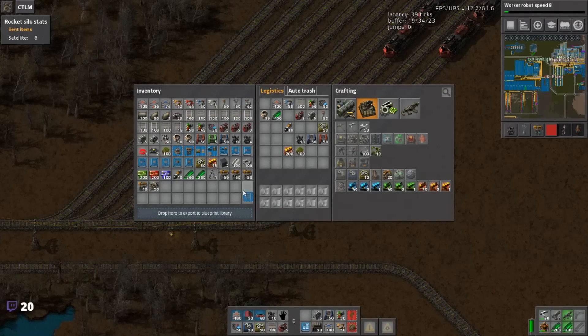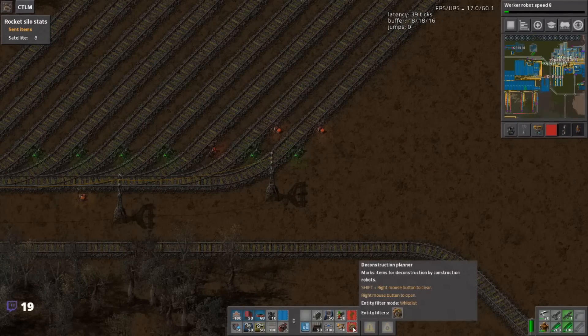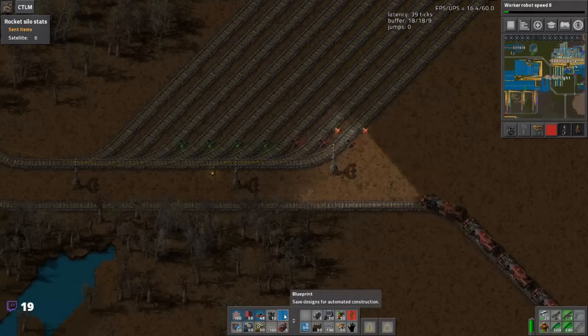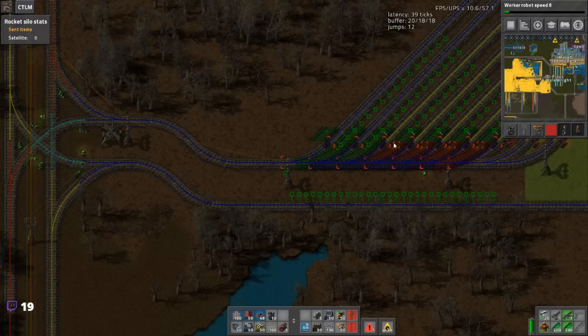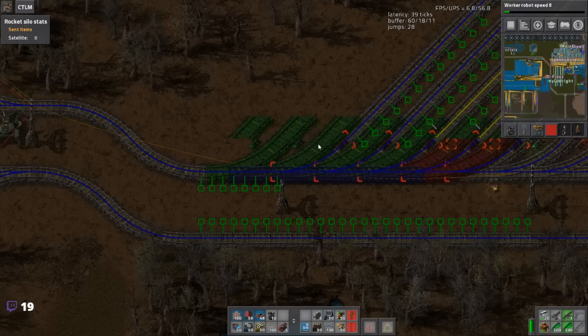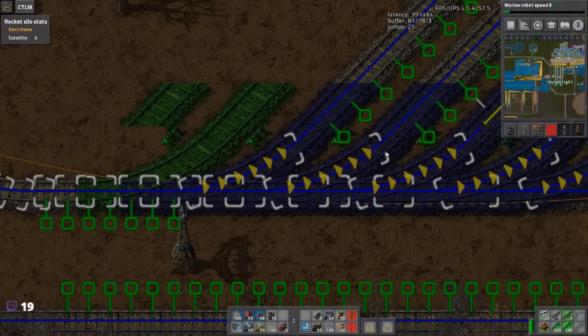The train has to wait in front of the chain signal. Give me a deconstruction planner — get rid of that signal because it's wrong, and that one because it's wrong. Those don't have signals at all, so they are the worst type of stacker — the non-working type. We can fit one extra train there. Has Colonel Will abandoned the cause? He seemed to be streaming something else earlier today.